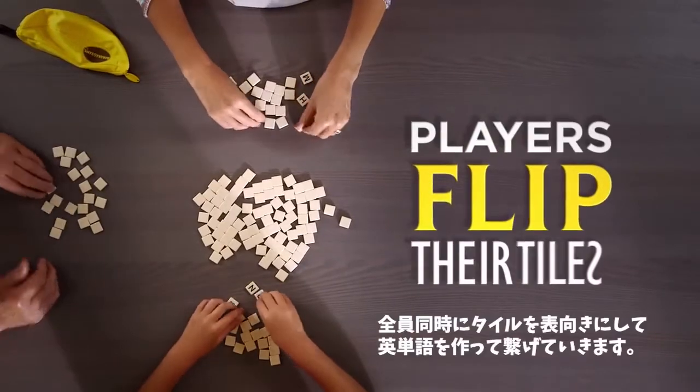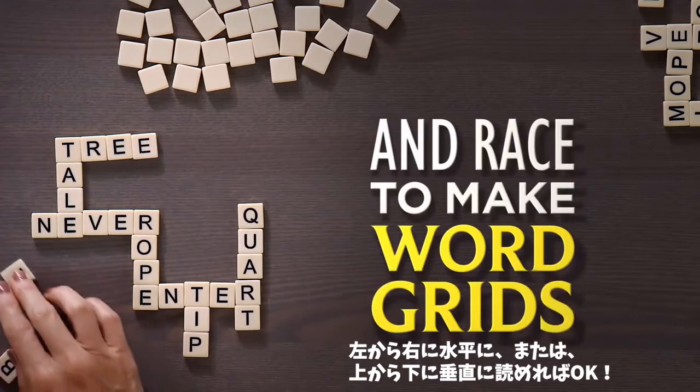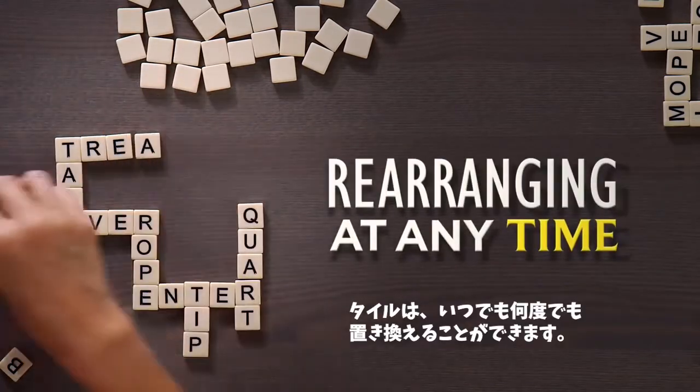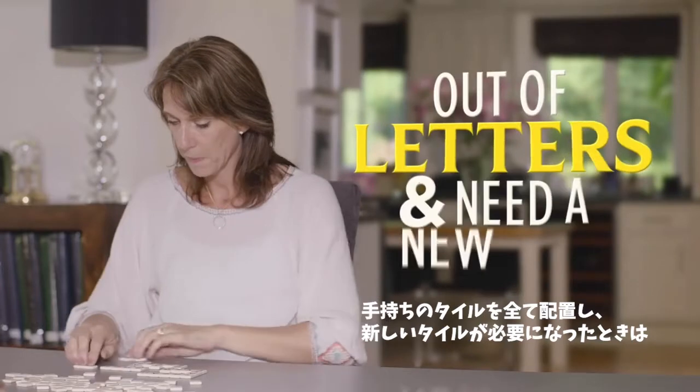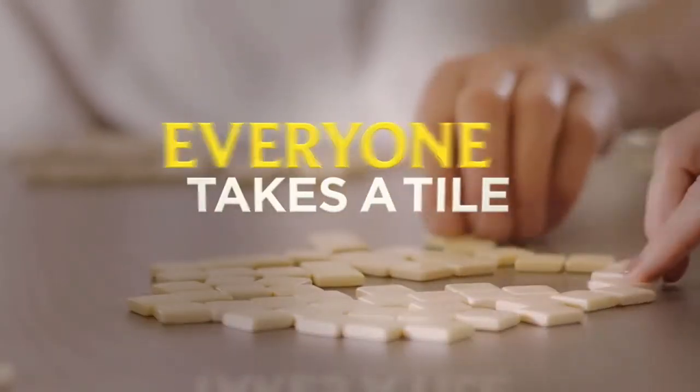Each player flips their tiles over and uses them all as they race to make their own word grids. You can rearrange your grid at any time. When you're out of letters and need a new one, you shout, peel! And everyone takes a tile, ready or not.